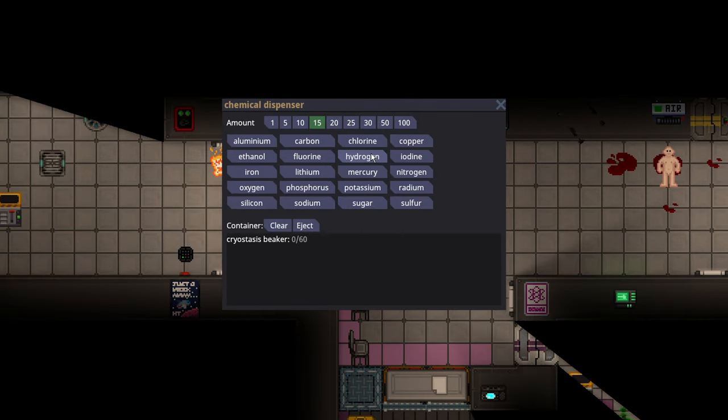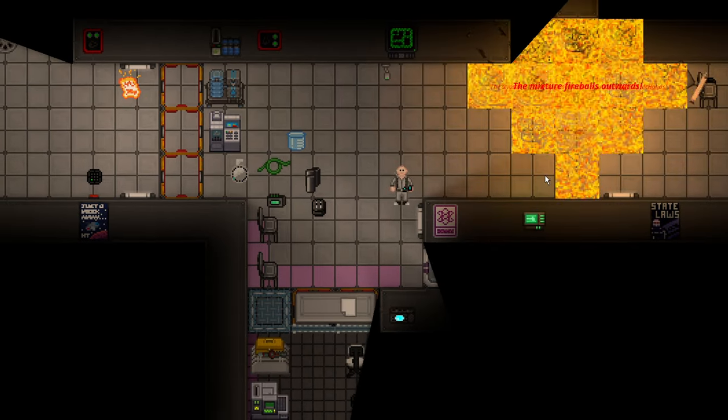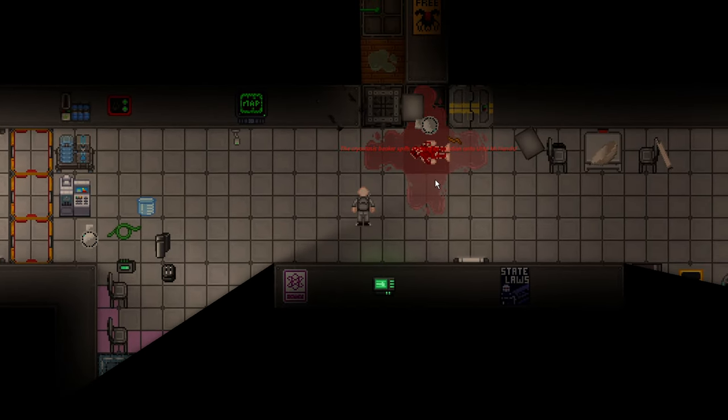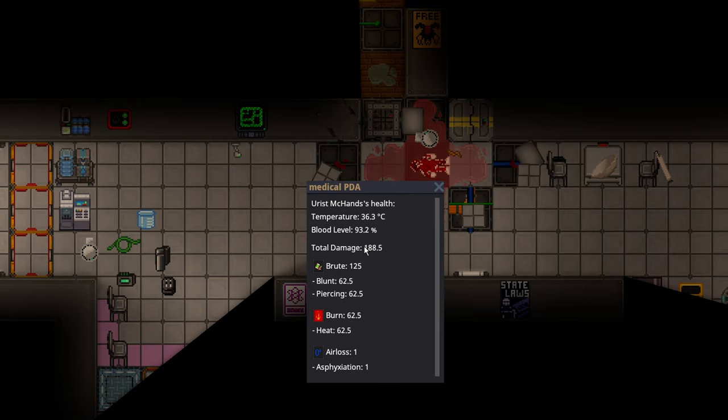That is a water-potassium bomb in a cryostasis beaker. If we do a CLF-3 bomb, we do 15 chlorine and 45 fluorine. Once we get that, we just toss it — I did heal them. So with just a chem dispenser and one cryostasis beaker, if you land it well, it will be enough to crit an unarmored target, no problem.